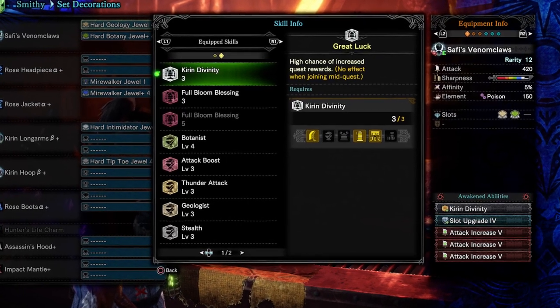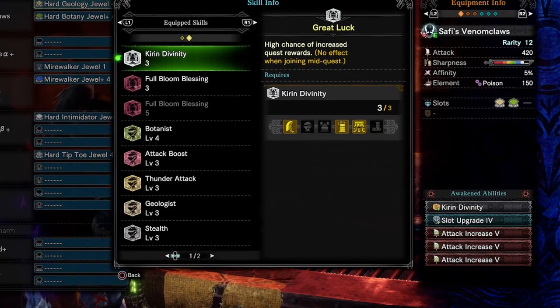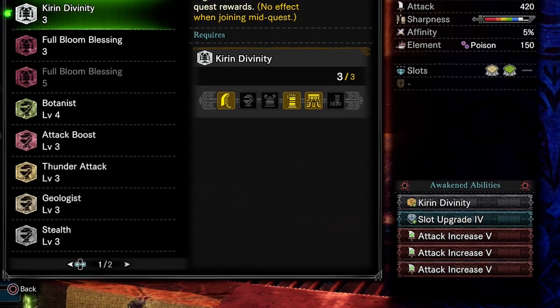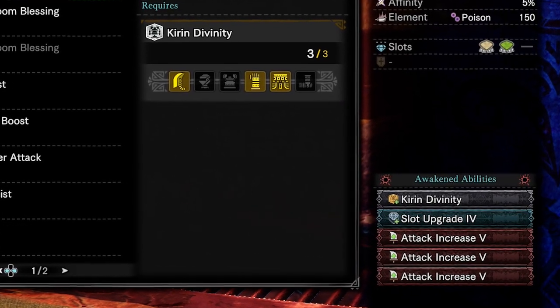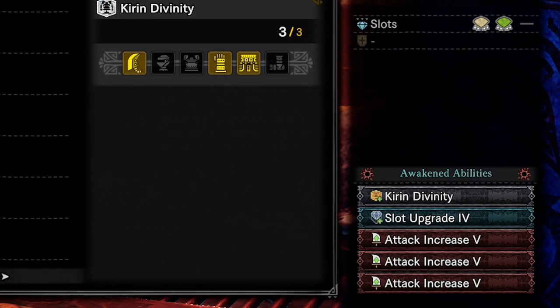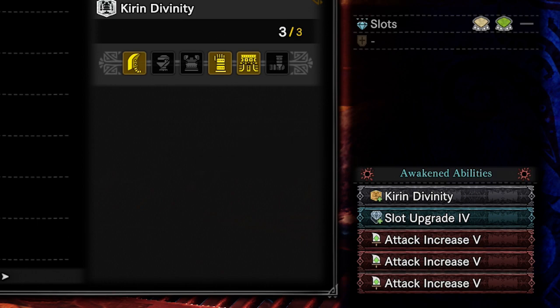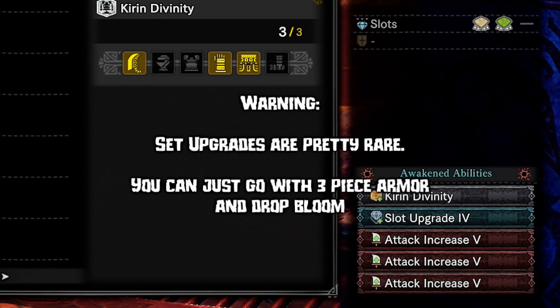In case you have some spare Dracolites left, you can use Kirin part inside a Safi weapon that you won't use so you will be able to fit in the 3-set Blossom bonus but also Kirin Luck to maximize your rewards. I will definitely keep that weapon for future events. However, I want to warn you — it's RNG to get Kirin's luck, and for myself I spent 40 minutes wasting Dracolites just to get this upgrade, so consider there is a chance you will not get that upgrade.